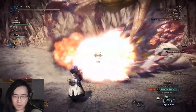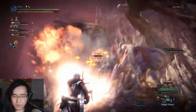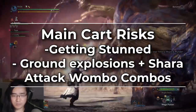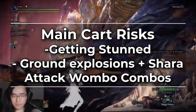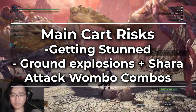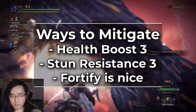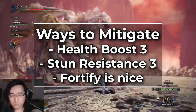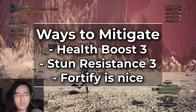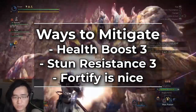For not carting out, Shara's attacks are fairly slow and have very obvious windups and hitboxes, so they're not too hard to avoid. The most likely way you will die is either from getting stunned and wombo comboed or getting wombo comboed by ground explosions and Shara's attacks. If you struggle to dodge Shara's moveset, we recommend bringing Health Boost 3 and Stun Resistance 3. Stun Resistance 3 is nice because if you get hit by about 3 attacks in a 15 to 20 second window, you generally get stunned and that will often lead to a cart. And if you're not confident in your ability to dodge her attacks, grab a Fortify as well.